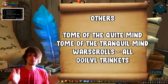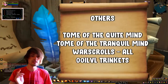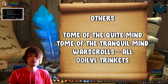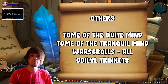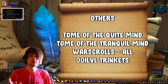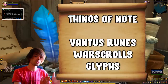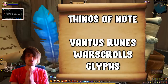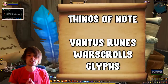Next for inscription are Tome of the Quiet Mind and Tome of the Tranquil Mind — from Legion and BfA respectively. These are fast-selling items for resetting talents and you need them on the auction house at all times. It takes a bit of investment to get started but is definitely worthwhile. Also craft all War Scrolls — intellect, battle shout, all of them — and keep at least 100 on the auction house at bare minimum. Restock your Vantus Runes and War Scrolls daily.